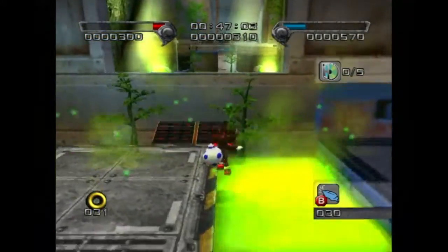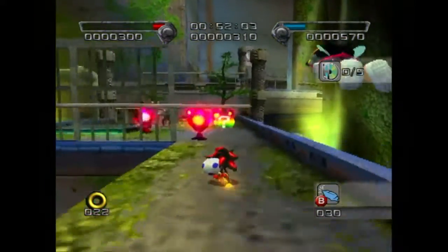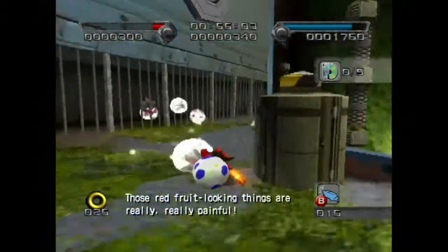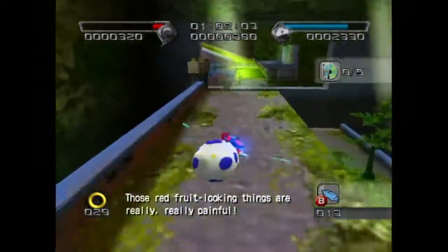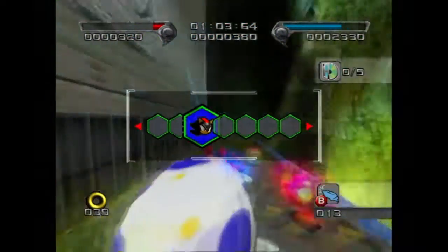Right here is the Egg Vacuum Gun. The Egg Vacuum Gun is an egg that vacuums up things. With that, I'll be able to vacuum up all these enemies and gather massive amounts of hero points in a short amount of time. With the checkpoint, I can then activate the Chaos Control Glitch.